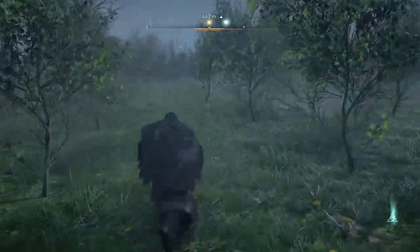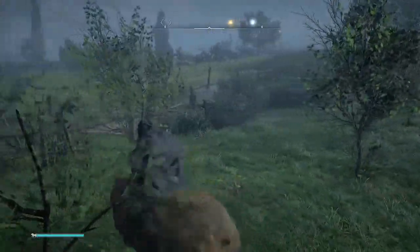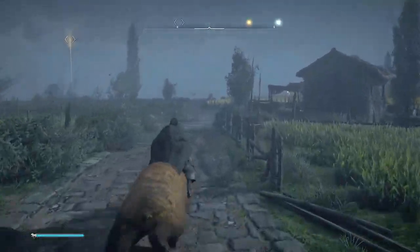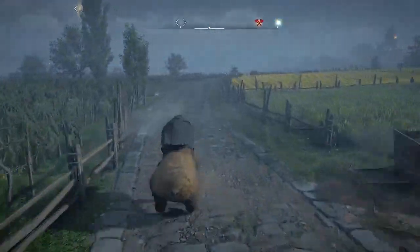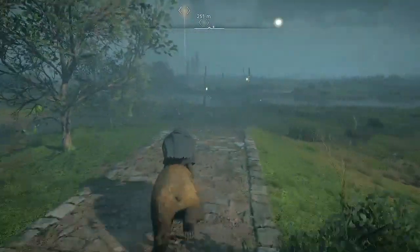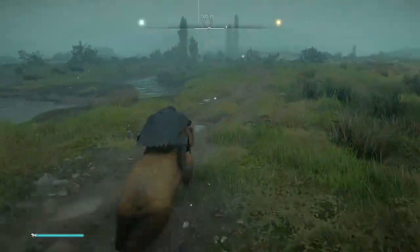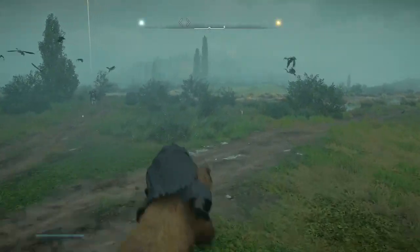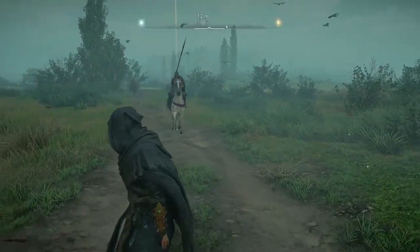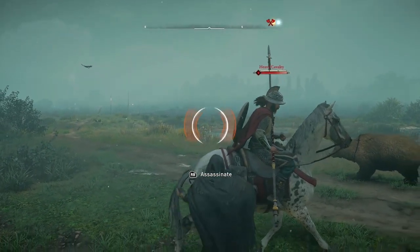I'm using the bear mount that I got as part of the Siege of Paris DLC. You do need the Siege of Paris DLC to access Francia. I'm wearing the reaper armor set that I got from the rebel missions — I have a video on that if you want an easy way to farm rebel missions. Once you find the wealth carrier, just stand on the road and wait for him to come and do the assassination.